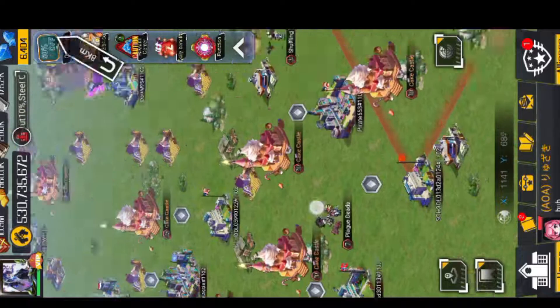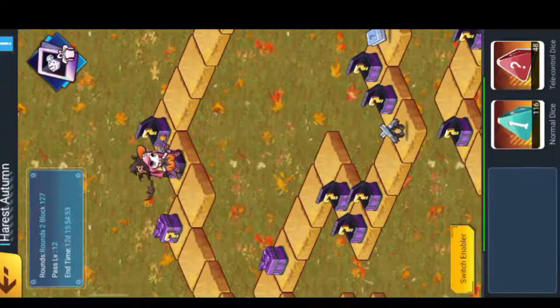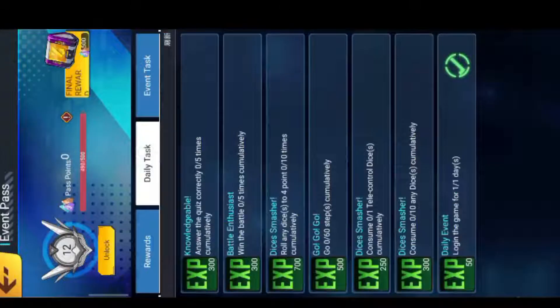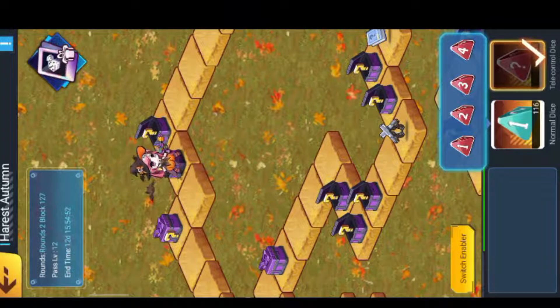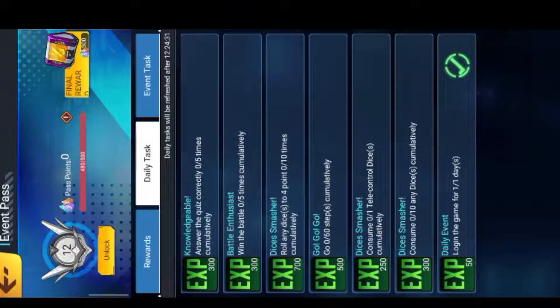Then you go to the event and use them. The daily tasks you can see here: logging in, using any kind of dice 10 times, using the tele dice — the red dice — and moving at least 60 steps in the game.